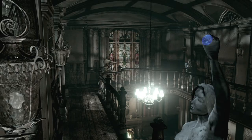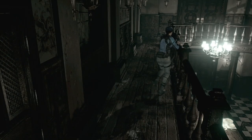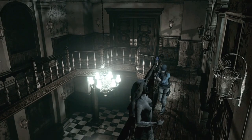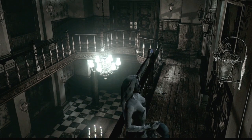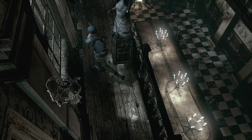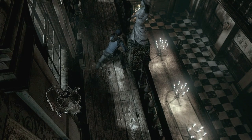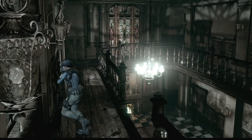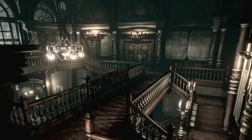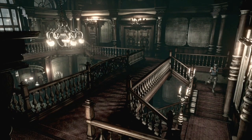In here, lure that zombie — make him come over to this side. Once he starts coming down, quickly run to the opposite end, head around the statue, and push it to the opening by the railing, then push it off. It'll break when it lands and you can get the blue diamond from its hand later — we don't need it right now but it's there ready. Come back through this door into the main hall, second floor.